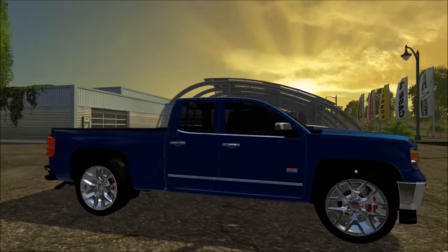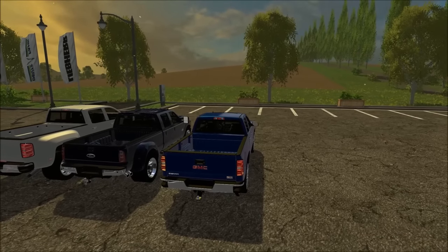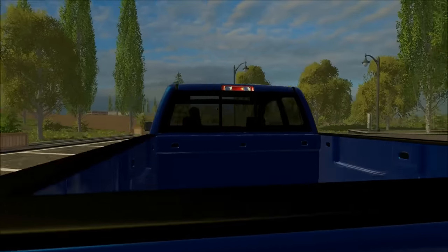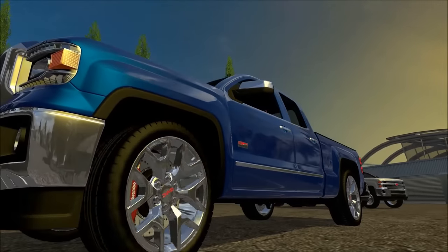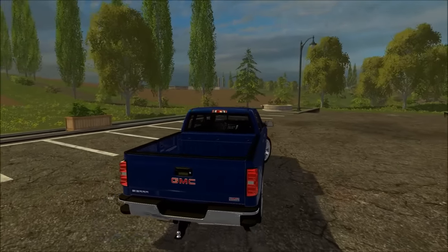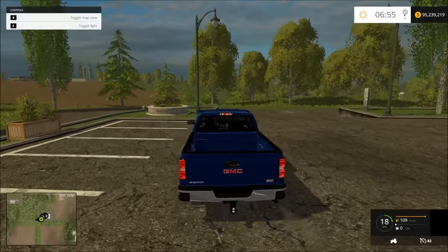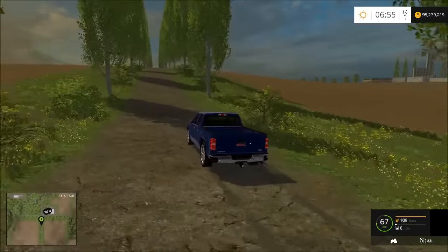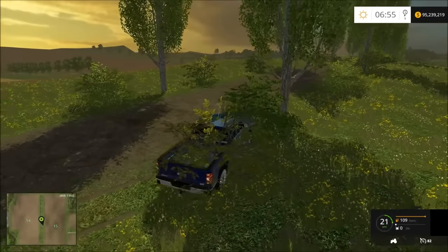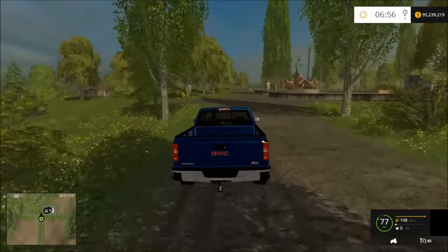We're going to start off with the GMC. This one came out just about 10 minutes ago, and the moment I looked at it from a picture I liked it a lot. The amount of detail put in is amazing — this looks like something you see in the real world, really nice. The top speed is a solid 82 miles an hour, so it's a really fast pickup, which if you use the big maps out for Farm Sim, this would be perfect to get across in a realistic time.